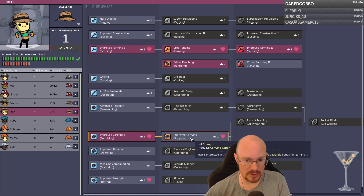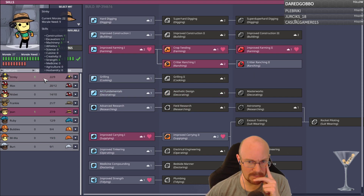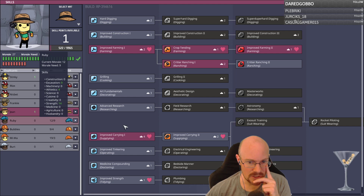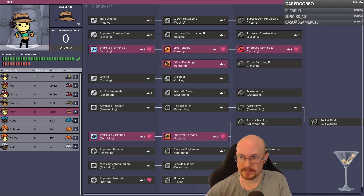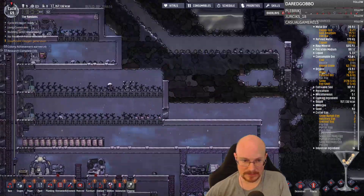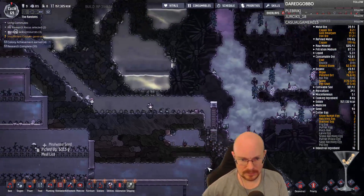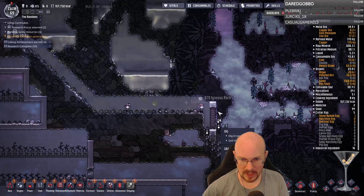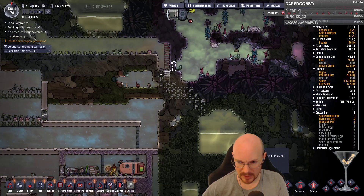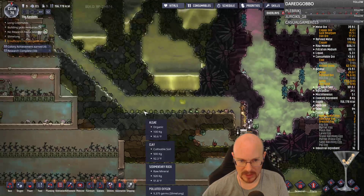Meemaw still hasn't gotten brainwashed. Who is my main critter rancher? It's Frankie. Gene is secondary so she can do her carrying. Stinky is exosuit wearing. Now they can reach all that stuff. What I'll probably do is dig around here and put a storage thing here that will be where we tell it to put all the slime.